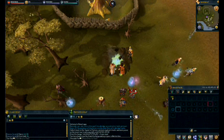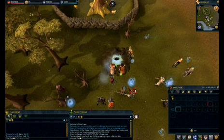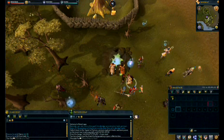A divination skill can be started in the area between Draenor village and the wizard tower. This is the only place you can train it from level 1 to 10, and you move between areas once every 10 levels to a new tier.